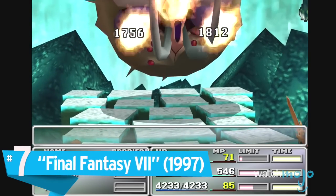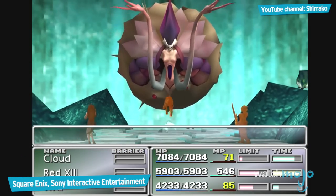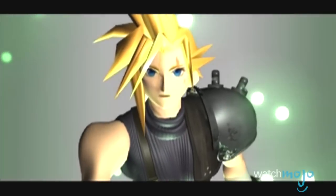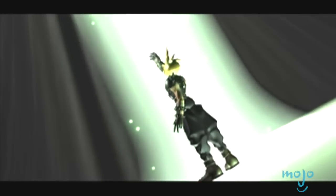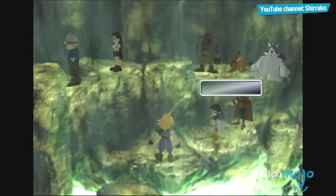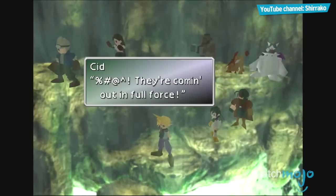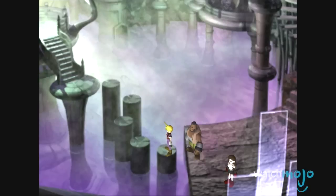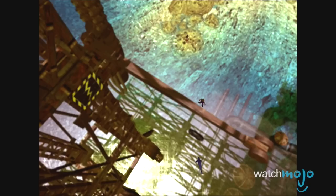Number 7: Final Fantasy VII. We may still be a ways off from getting that remake we've been dying for, so fans of Cloud, Tifa, and the rest of Avalanche will just have to put up with the original JRPG title that made such a colossal impact. That being said, those blocky caricatures called character models get pretty distracting after a while, especially when you're spending so many hours with them. No matter how investing the story is, it's still obvious that the characters don't blend in with the static environments very well.